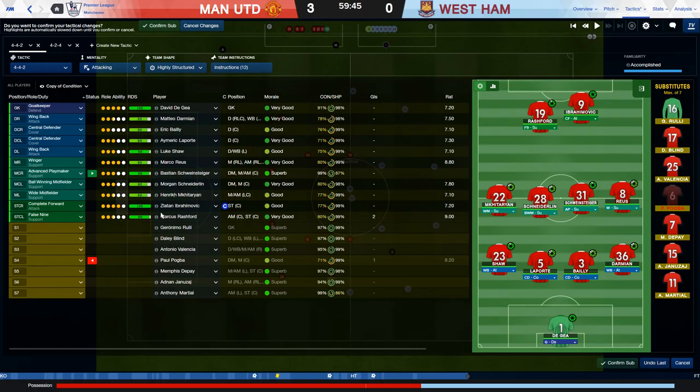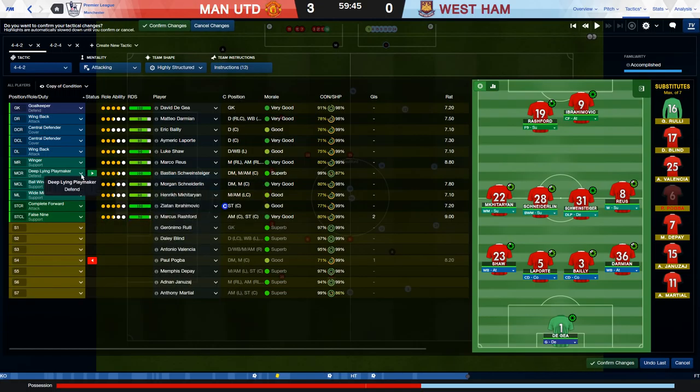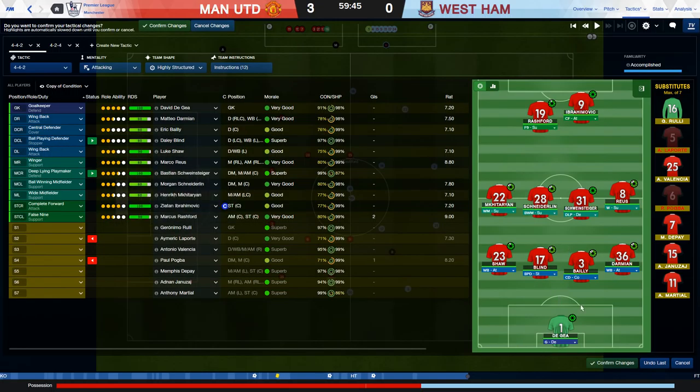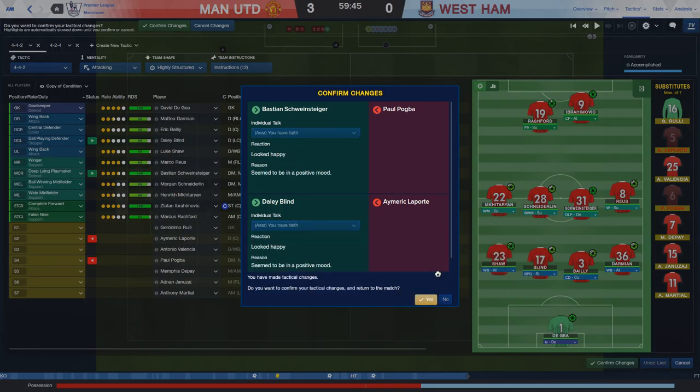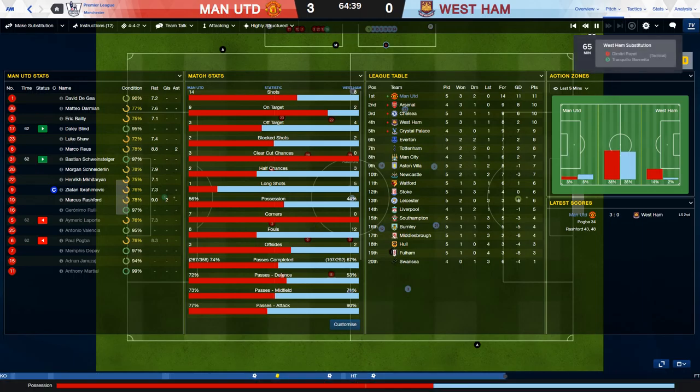I love the deep-lying playmaker role — they can be defensive but still play good passes and create. Laporte comes off for a deserved rest too. Daley Blind comes in — he's actually slightly better as a ball-playing defender and stopper. This is exactly what we needed from West Ham. Maybe the quality difference is just showing here — I say that kind of thing whether I'm a lower team or a big team. I'm just stating the truth of how the game played out on the day.